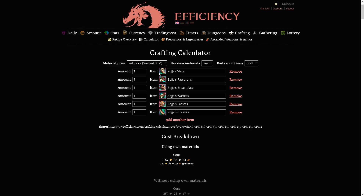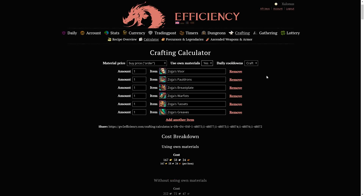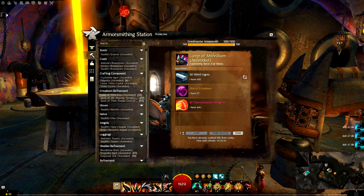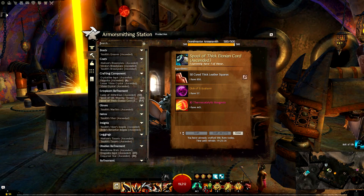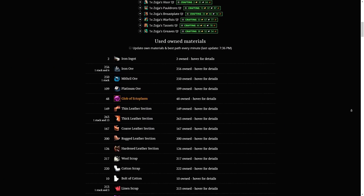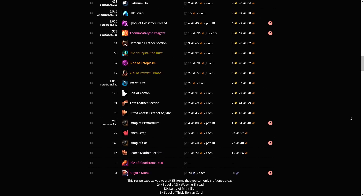On the top you can set whether you want to instant buy or put in a buy order for the materials you don't have. Next to that you can select if you're going to buy all the materials or use your own. The last option is if you're going to craft the dailies or buy them — these are the lump of mithrilium, spool of silk weaving thread, and the spool of thick Elonian cord.